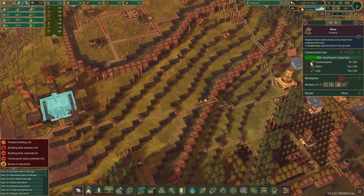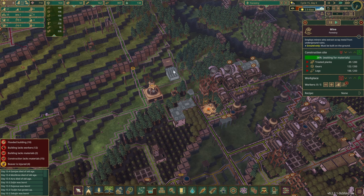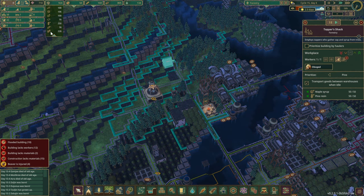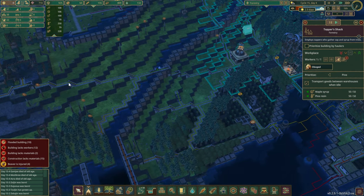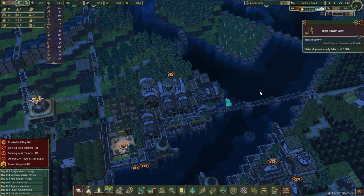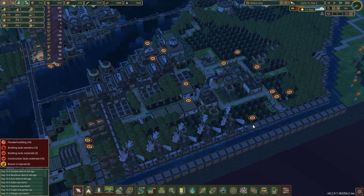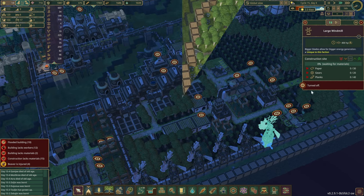Let's take a look at this project over here — maybe a hybrid. We have about 220 gears needed and only about a hundred, so we're definitely going to need some more gears. Might build another gear workshop as well. No power right now — that's okay, we might even do another windmill.